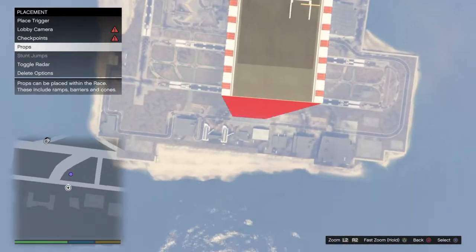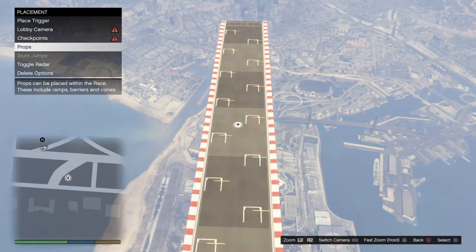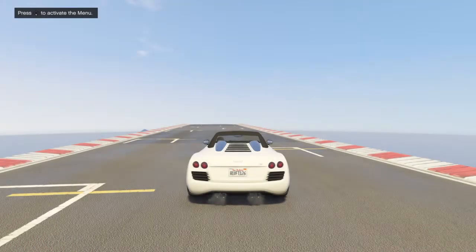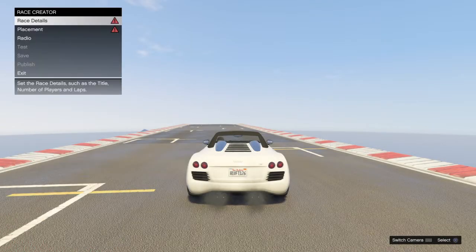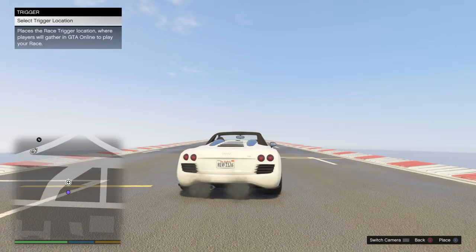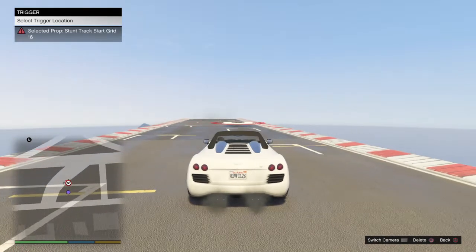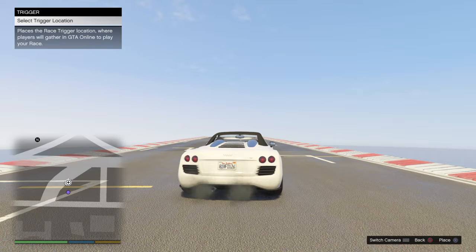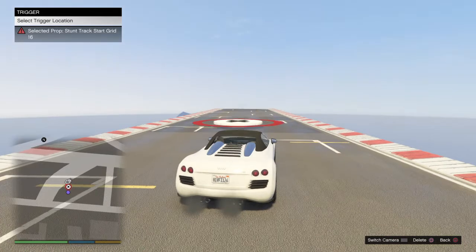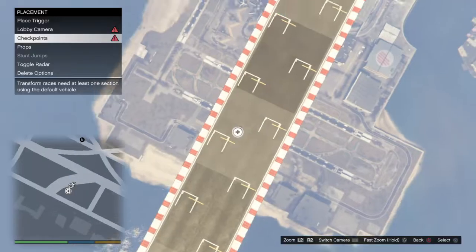You can either put the trigger way down there on the ground underneath your prop, or you can put your checkpoint up here. Just go into first-person mode, go to your creator options placement, pick your trigger. If you tilt back on the stick, you'll notice it just turns white. You can lay that trigger up here — that's how you put triggers in the sky. Just go to first person, tilt back, and wait until it turns white. Boom, and that trigger is all the way up here.